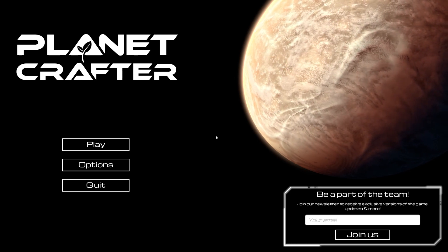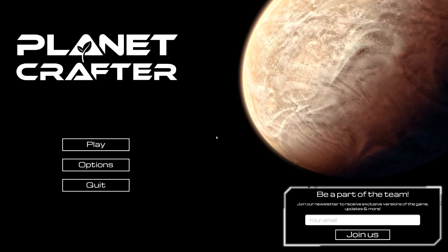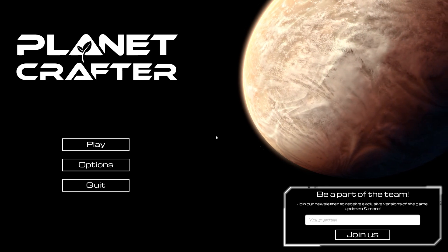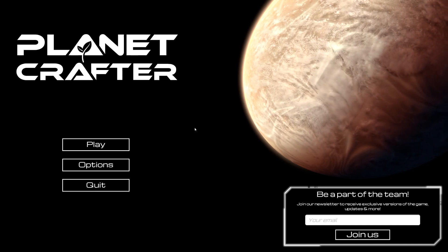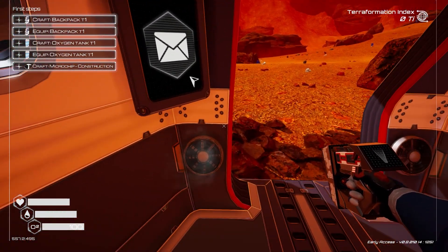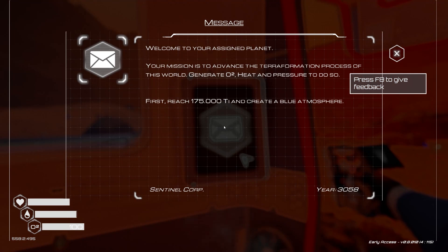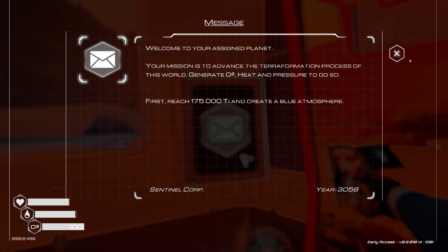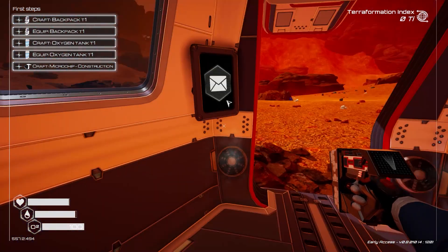Hello everyone and welcome back. Today we're going to be playing some Planet Crafter — this is going to be one of the first videos in the series and we'll see how far we can get with making an actual livable planet. It just throws you in, there's no cutscene. There's a little bit of lore we can read. Our mission is to advance the terraforming process: generate O2, heat and pressure, and reach enough to create a blue atmosphere.